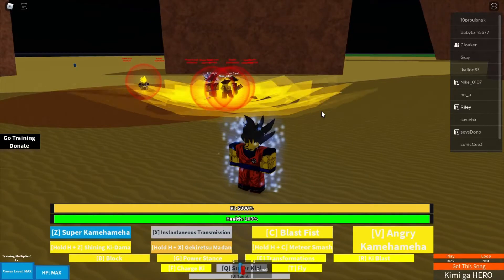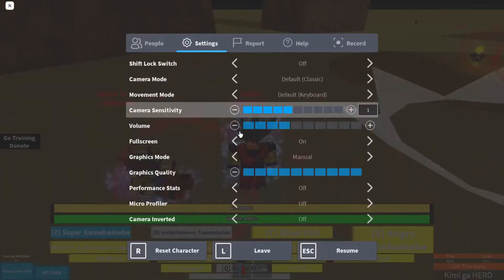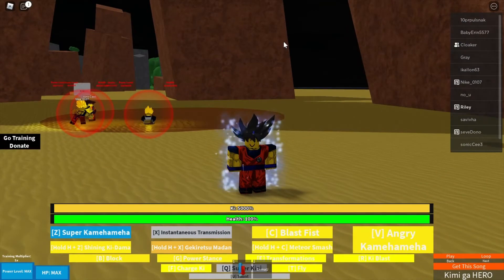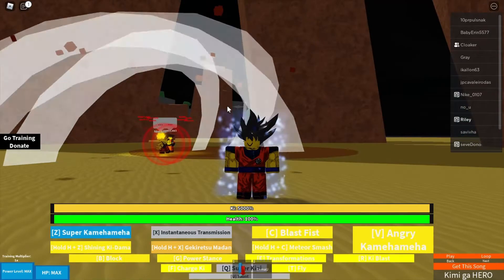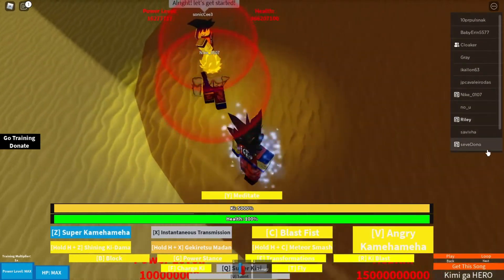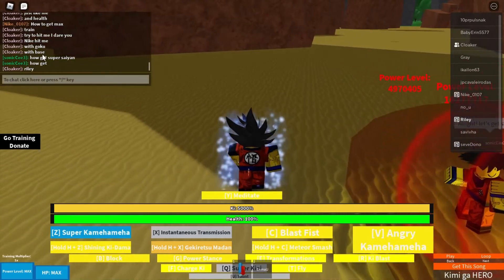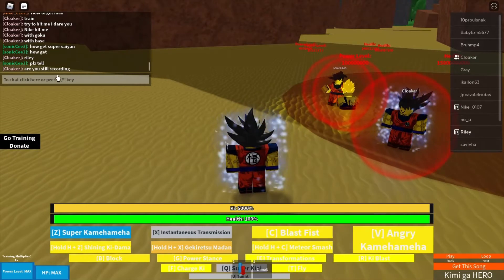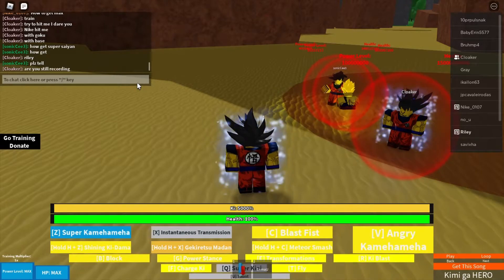Okay guys, so that was how to get ultra instinct. If you didn't understand it, just rewind back to it. If you still don't understand, I don't know what to tell you. Turtle left — he overreacted to the chat. I was using my alt account and he left. And that is how you get ultra instinct.